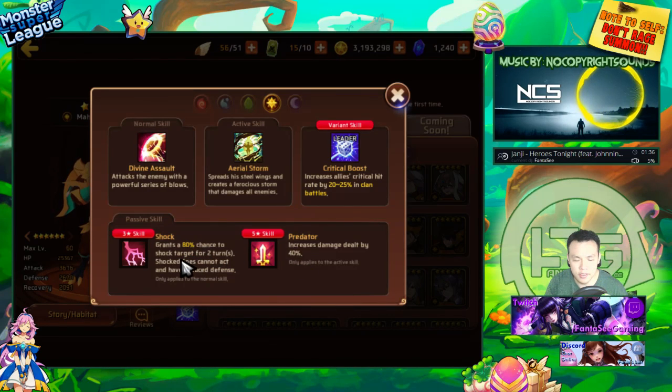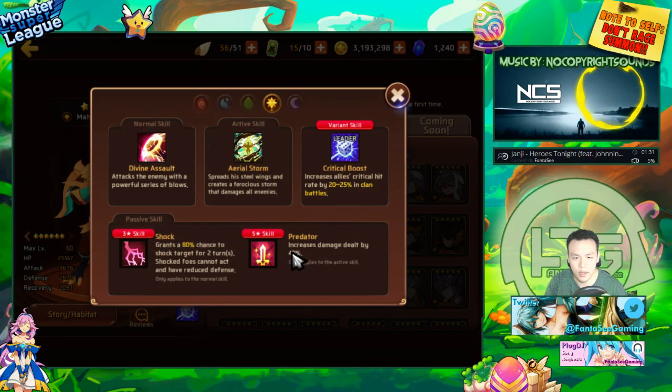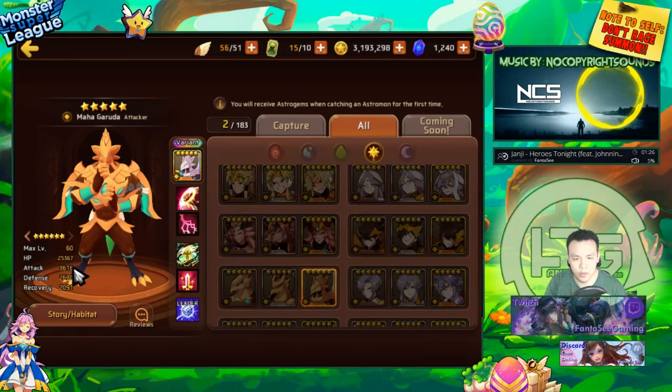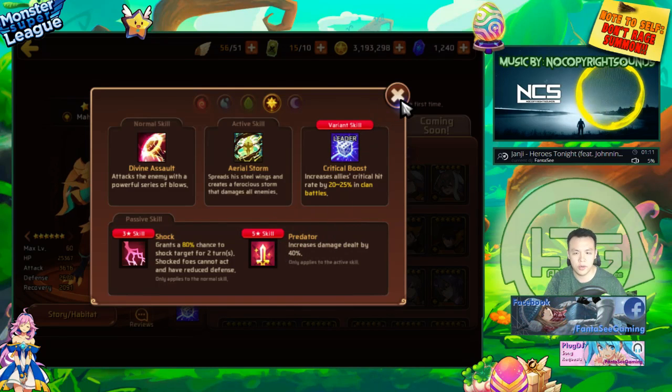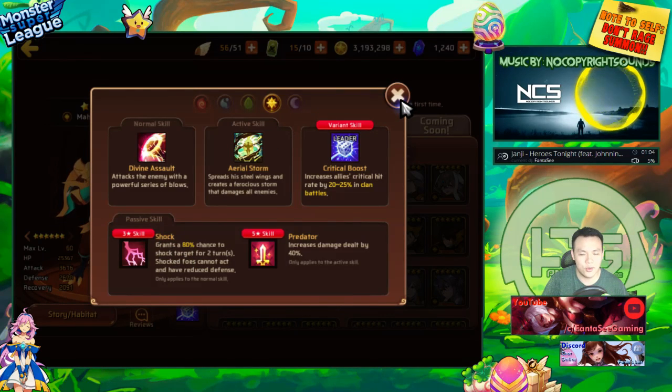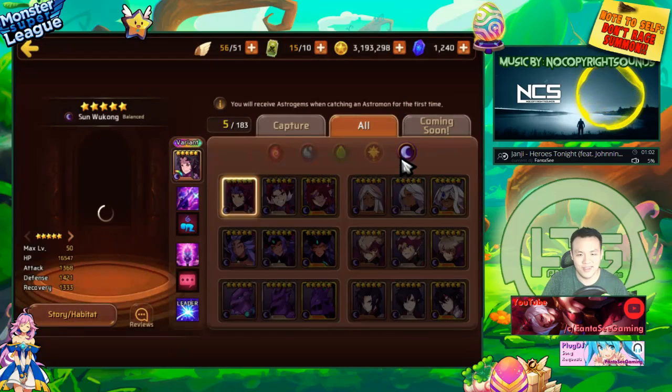Light Garuda has 80% shock for two turns and predator. This is insanely strong — two-turn shock with predator means even more damage on his AOE. Stat-wise he's really nice: average HP, average defense but pretty high attack, not much recovery. He's a strong nuker, CC, armor breaker, and utility monster all in one — just everything you want.